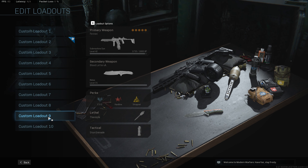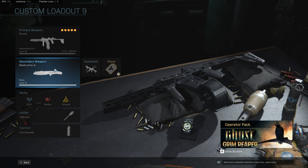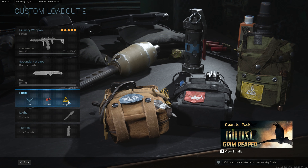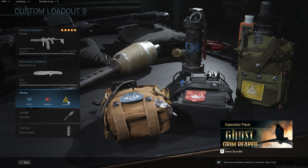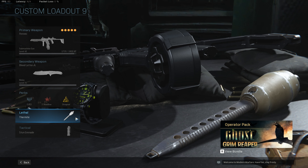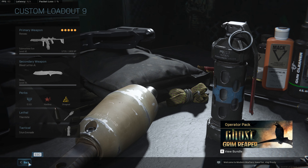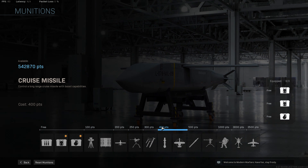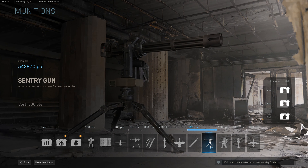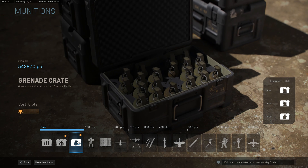What you want to do is have a class loadout like I have here — I think that is probably the best one. You will have the weapon you want to rank up, and here you want the AUD, the hardline, and then the shrapnel. It's a little annoying when you don't have Amped so you can throw your munitions down faster, but that's how it is. Then you use the thermite grenade — this is the most important one — and then the stun grenade. In your munitions you can choose whatever you like; if you want more XP for your weapon you can take sentry guns, but I just use the free ones.